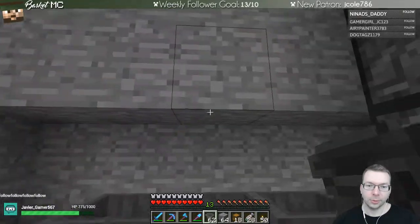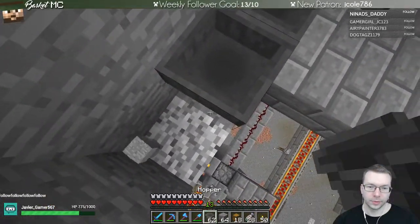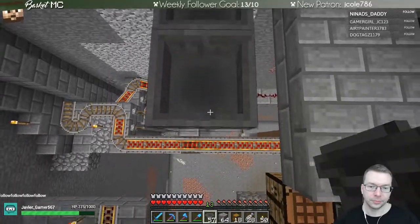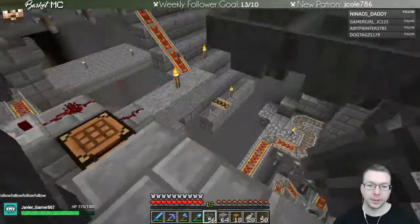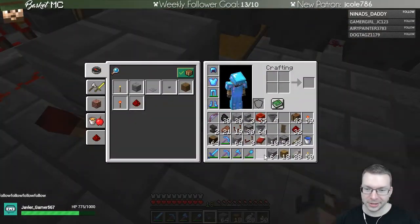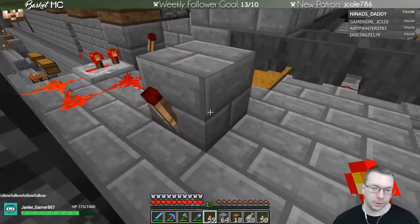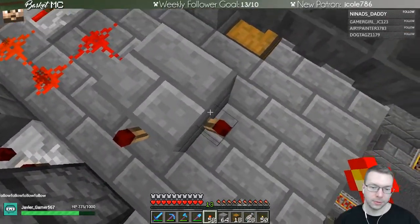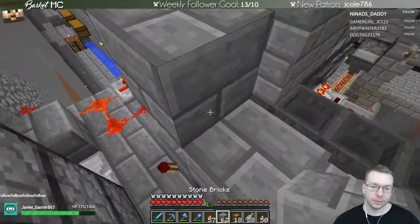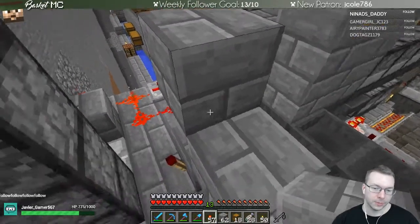We'll bring it all the way over there - why not? We can bring this over here just to get out of the way, then connect it up. Now we're going to put in these guys - we're sending the signal into here and we want to have a series of back and forth. There's a torch on either side lighting up the opposite going all the way up, and all the ones against the droppers we're putting a torch there.